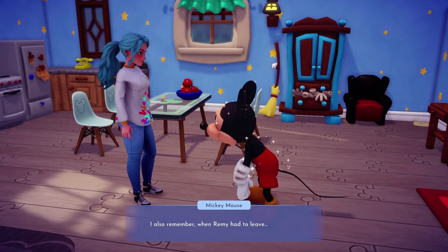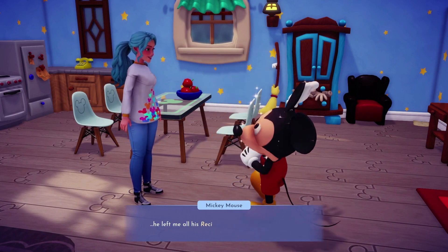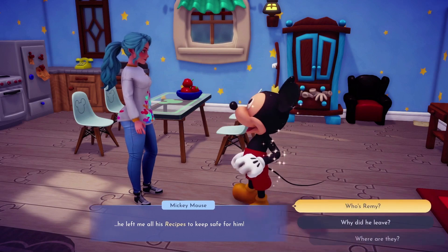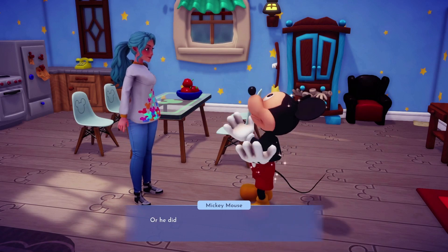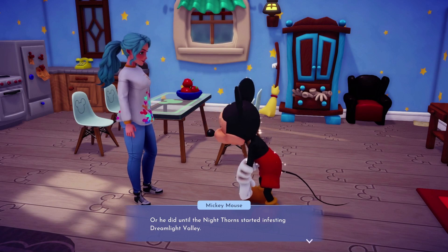Remy is the rat from the Disney movie Ratatouille, and he is one of the characters you can unlock from the dream castle. Mickey remembers when Remy had to leave, he had asked Mickey to keep all his recipes safe until he could return to the valley. Mickey had buried all of them around the valley, and the memory you found shows the location of one of the recipes he had buried.